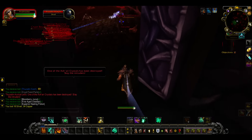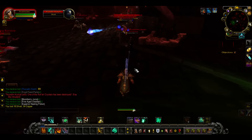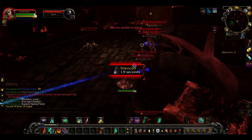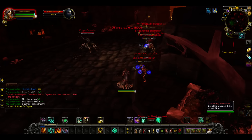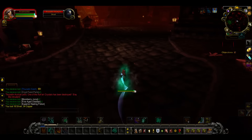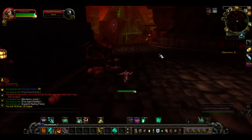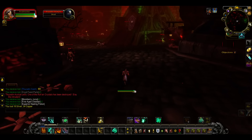Let's head back out here. Try to avoid getting close to the mobs as much as possible, because they do like to silence you, which means I'm going to mess up my Chi Torpedo and stuff. Bastards. That's okay — they knew I was talking about them.